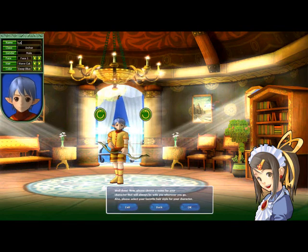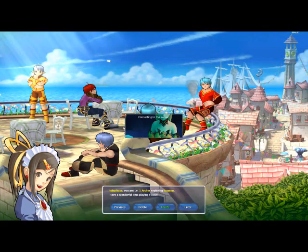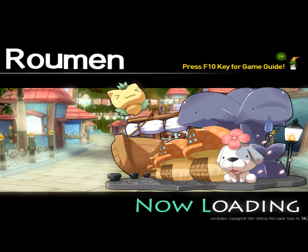Once you've chosen a character's name, you can move on and select the character in game. All characters are level 1 and will connect to the server and the map known as Roman. Roman is the beginner tutorial map, and you'll be on there from level 1 through 10.